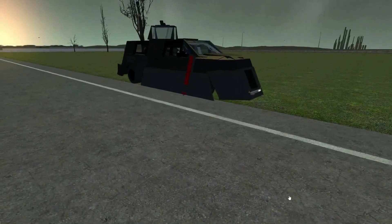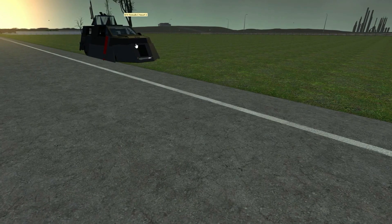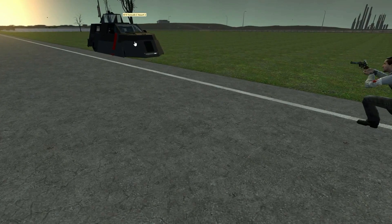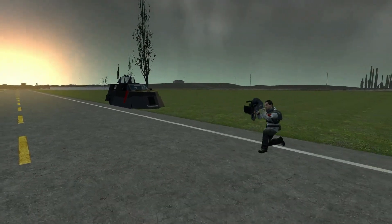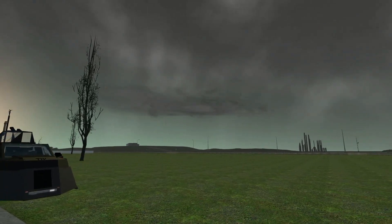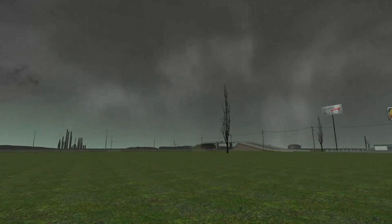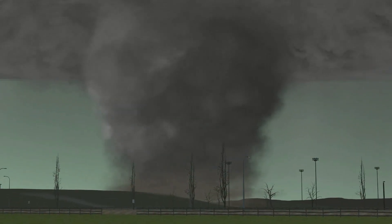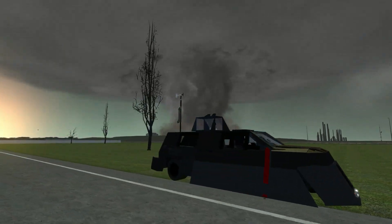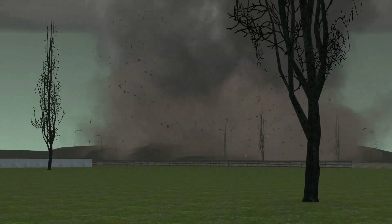All right, let's go to G Disasters. Let's do the Smart EF4 tornado. Here we go — boom, there it is! It's over there. I really don't know where it's going to go. It's hitting the house right on the hill right now — look at the parts flying!